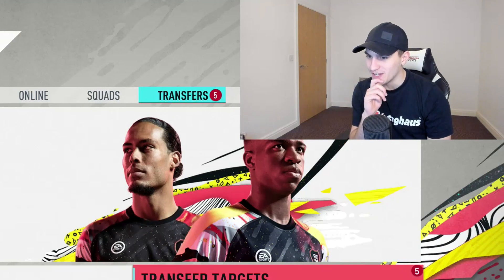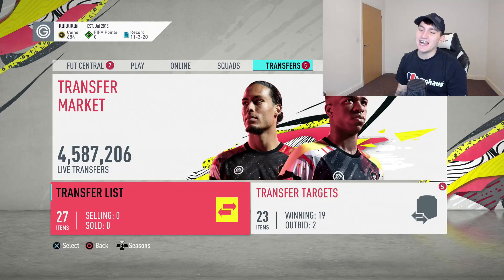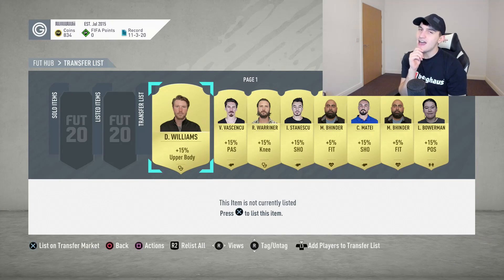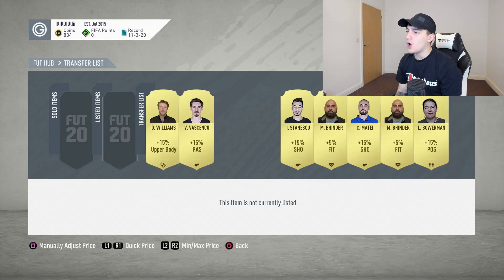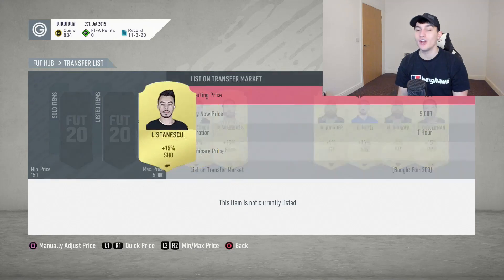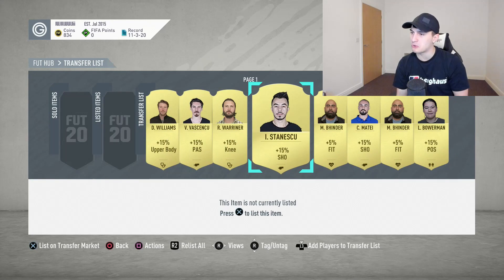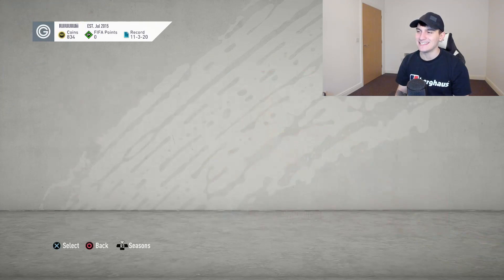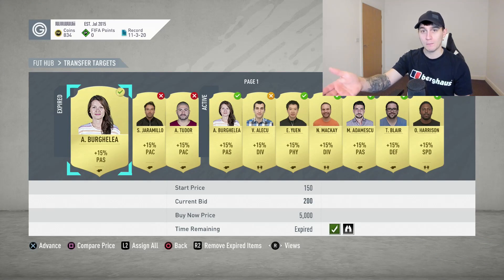I'm going to show you guys my transfer list first. As you guys can see right here, I have got myself a few cards on my transfer list and I have picked up all of these for 200 coins. A lot of you guys might be thinking, okay, cool — bought some coaches, who cares? And if I go over to my transfer targets as well, you'll see that I'm winning 18 of these cards and I've won a couple of them as well.